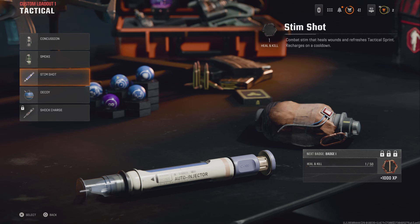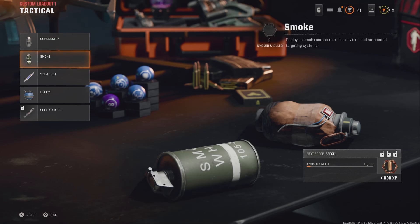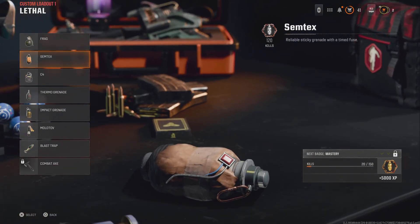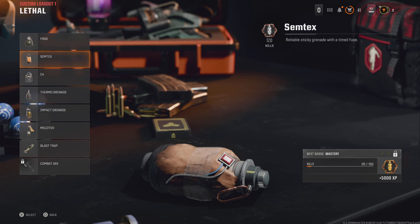Now a few tacticals I think are really good: when you start you have Concussion, you don't really want to use that too much, smoke doesn't do much. Once you open Stim Shot, get that - it helps a lot when you're stuck. Hit it and it gives you a health boost so you can jump, run, slide and get out. Decoy doesn't really do much. Stim Shot and Semtex are the best - the Blast Trap is quite good too, chuck it on the floor and it blows them up when they walk across it. But I still think Semtex is better because you throw it in the middle of the train and it kills everybody around you.